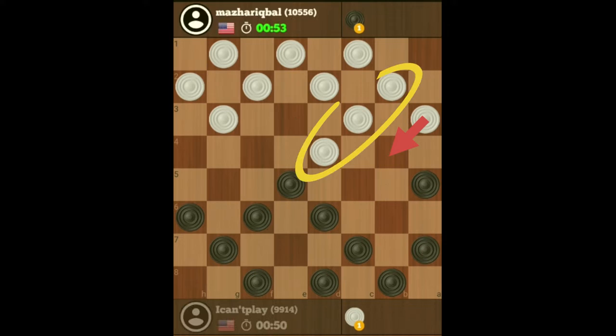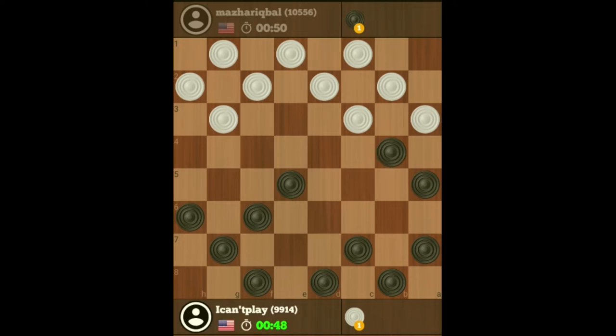Your next best move is to move your checker there to prevent him from taking a double checker. So he's decided to exchange and got rid of the elbow. He could move his checker here, but then he puts it in danger of it being a hanging checker, so he's probably just going to exchange.